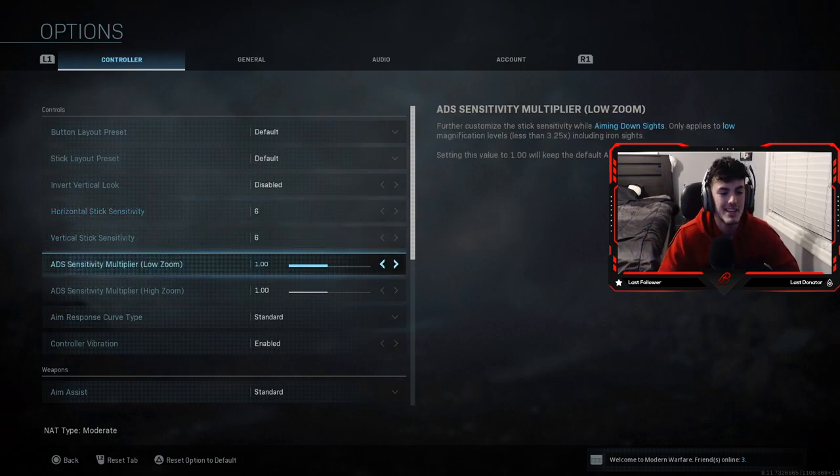Under that we actually have ADS sensitivity multiplier. What this does is it controls the amount that your gun actually moves when you're aiming down your sight. This mostly affects you if you use ARs or snipers, because that's where you're ADSing most of the time. SMGs you can hip-fire most of the time since you're at closer range. I've left mine at 1 and haven't changed it.